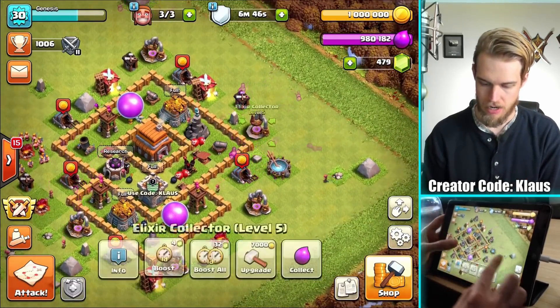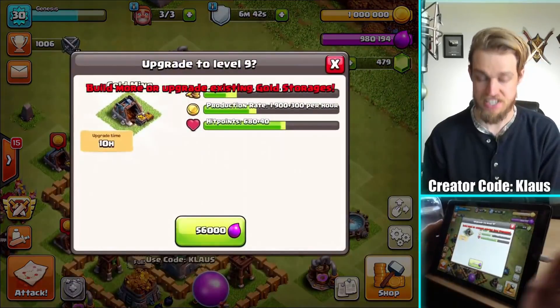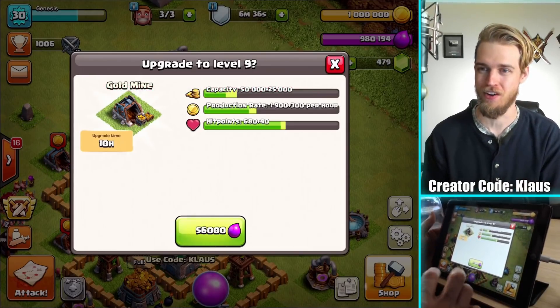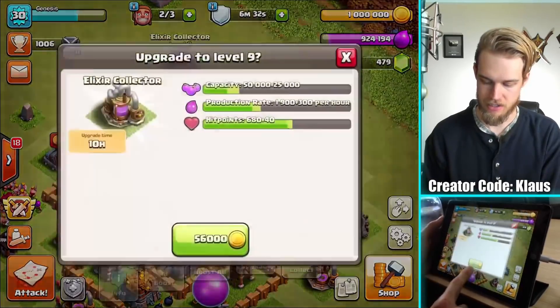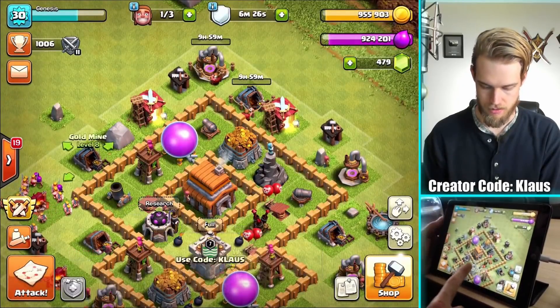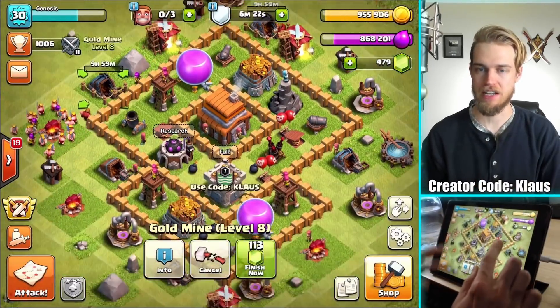Free loot — not that loot's a problem, but still kind of cool. Let's go ahead and upgrade this gold mine — 56,000 Elixir, 10-hour upgrade. And another Collector, and then a gold mine as well. So that's done — three builders all on 10-hour upgrades. I specifically can't film again today, so that's why I'm doing the longest time upgrades.